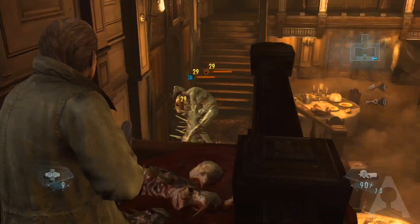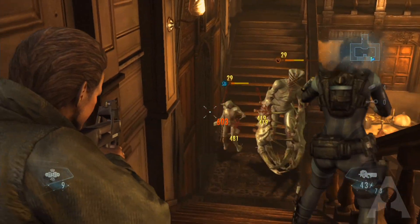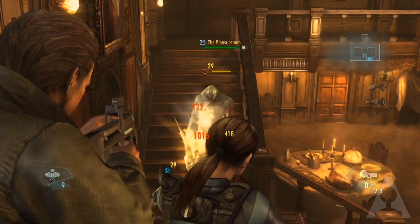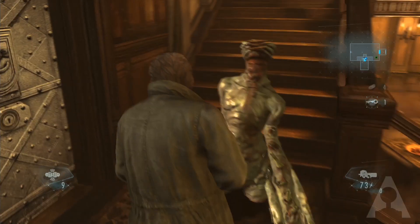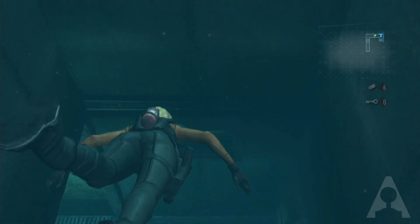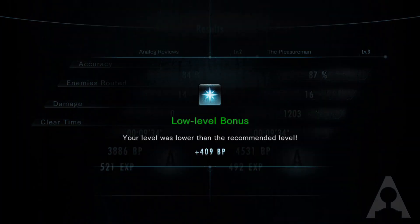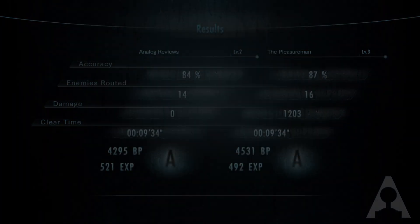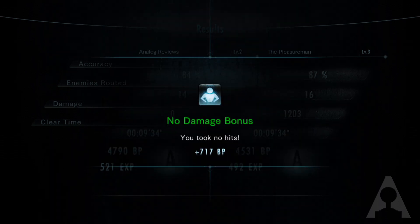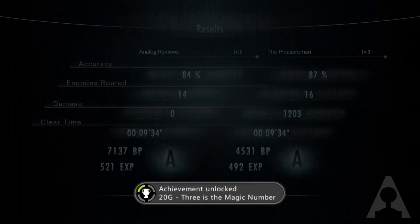Additionally, Revelations has the inclusion of Raid mode, a vast improvement over the Mercenaries mode of other entries. Up to two players can tackle this addicting mode together, providing 20 stages at three difficulties along with a bonus stage. Virtually every challenge tied to an achievement or trophy will unlock additional in-game features. Each level takes a section of the campaign, adding randomized weapons, upgrades, money, and XP. You'll be graded at the end of each stage based on accuracy, time, damage taken, and enemies routed. You'll also be able to earn additional medals for completing a stage at a lower than suggested level, not taking any damage, defeating every enemy, or completing all three at once.